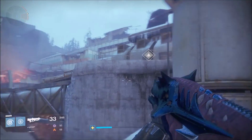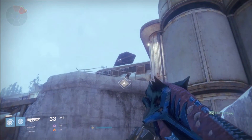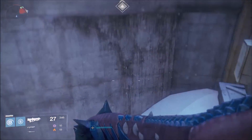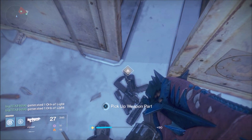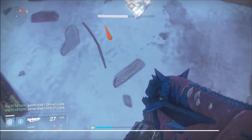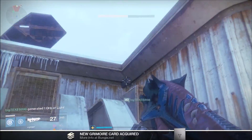The second Weapon Part is located in the blast area where the Fallen Walker would be in the SIVA Prime Strike. You will want to go over here — there will be this little ledge I just shot at. Pick up the Weapon Part and then you are good to go grab the third Weapon Part.